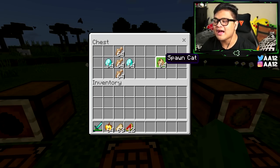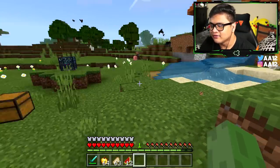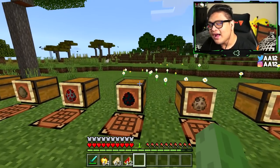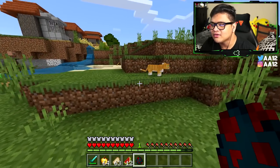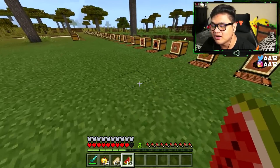For the cat spawn egg, you actually need just three raw cod and two diamonds — because cats eat cod. For the cave spider spawn egg, you need one piece of string, one spider eye, and one diamond. Put the diamond on the bottom, spider eye in the middle, and string at the top, and you guys can spawn your cave spider. Cave spiders are very dangerous and deadly, so I want to get rid of that thing as soon as possible.